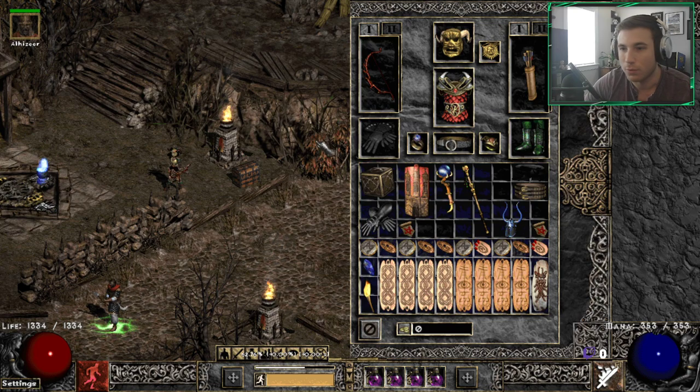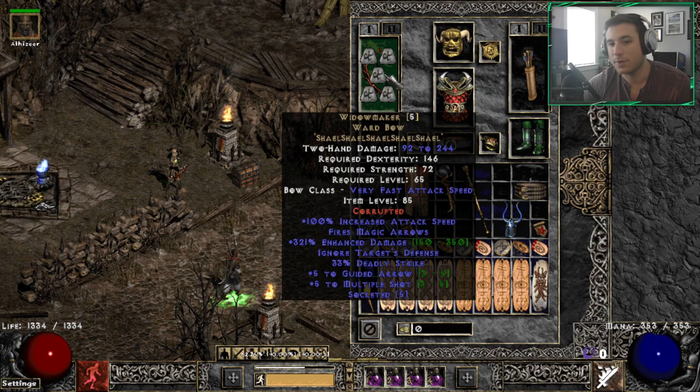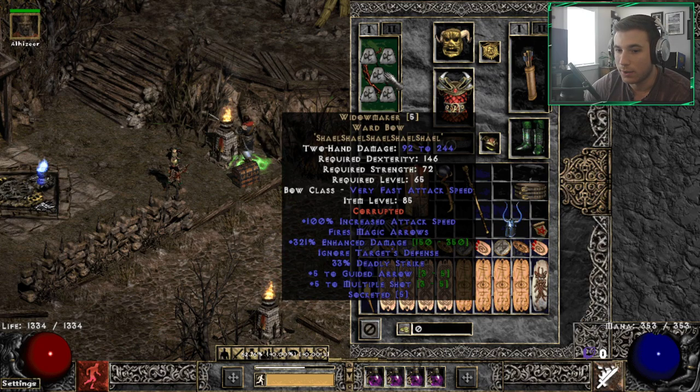We'll go over the gear first. Obviously the bread and butter of this build, the item required to make it, is the Widow Maker. This is an item that has the multi-shot skill on it, so really any class can use this bow and get multi-shot. This is a 5-5 Widow Maker, socketed for five sockets, and you can see we have five shells in here.